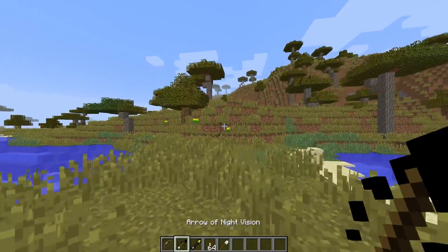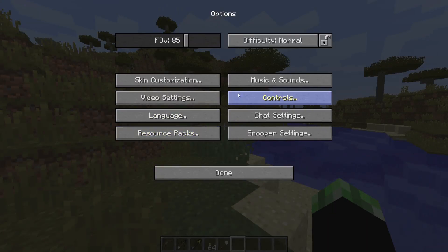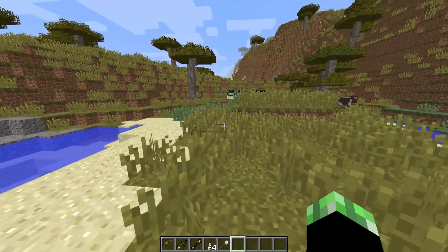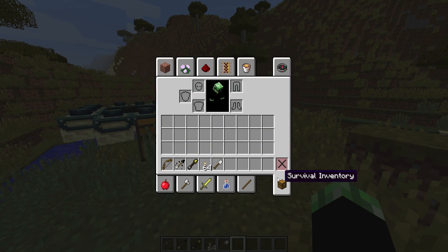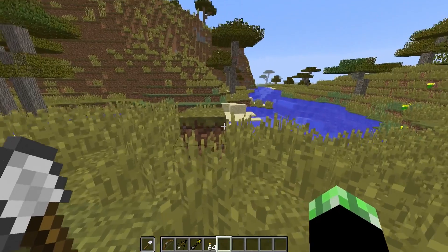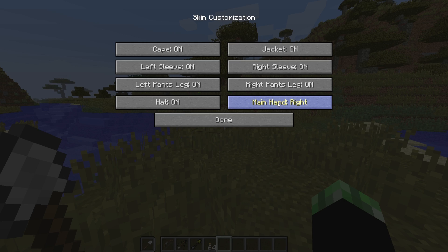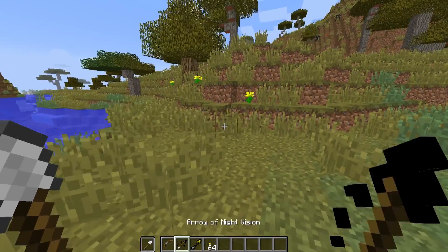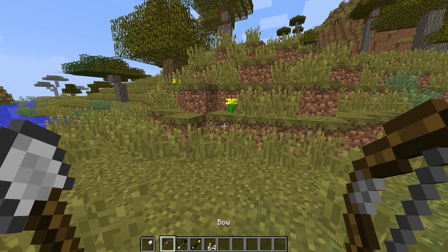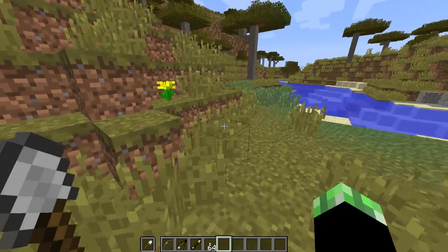First of all, one of the most anticipated things is actually dual-wield mode. When you spawn in, nothing really different is going to change visually. But if you go over to your inventory, you'll see there's a shield slot. If you hit F while holding an item, it will go into your left hand. You can change this by going into options, then skin customization, and changing your main hand from left to right.